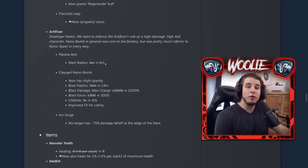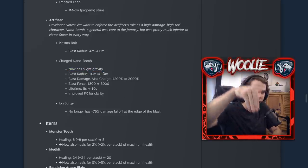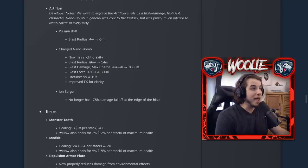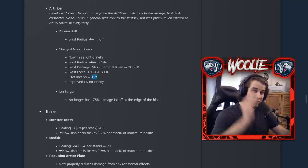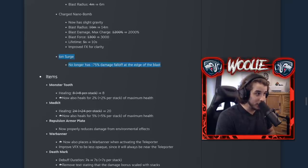Acrid's Leap apparently wasn't stunning correctly and now it is. For Artificer, her alternate primary attack has 50% more radius — not bad, but I'll probably still take Flame. The Nano Bomb got really nice changes: slight gravity added so it arcs downward, 40% increased Blast Radius, maximum damage going up from 1,200% to 2,000%, greater Blast Force catapulting smaller enemies, doubled Lifetime so it can travel all the way across the map, and improved effects. I'll probably start taking Nano Bomb over the Spear now since the overall damage looks way higher. And for Ion Surge users, there's no longer damage falloff.